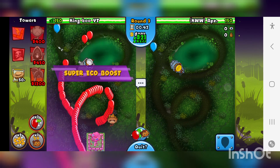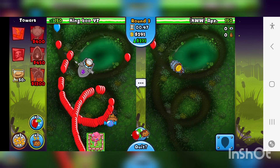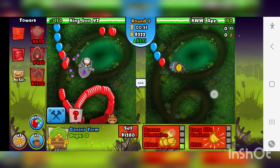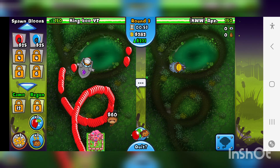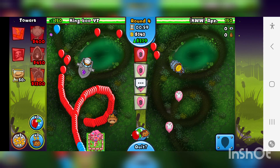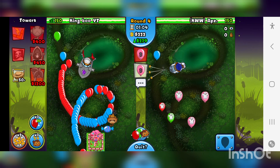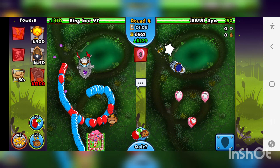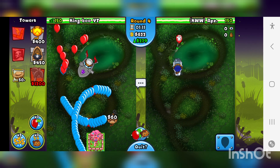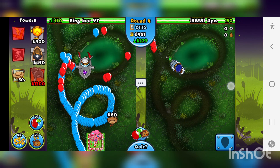So for the first game, I played Super Blue Boost, Price Gouge, Super Eco Boost — a fun little strat, not too serious. The tier 4 middle powers are kind of funny, but it's kind of bad against eco strats, and this was an eco strat, so it was never going to end well. We weren't sure what we could do.